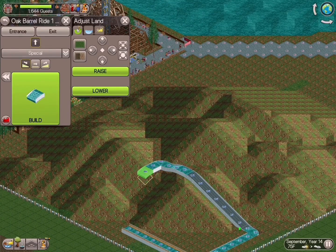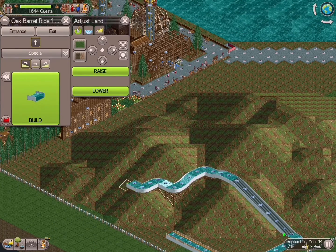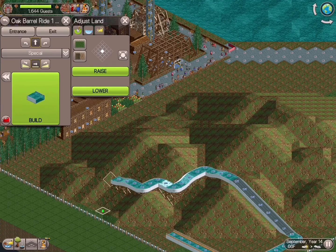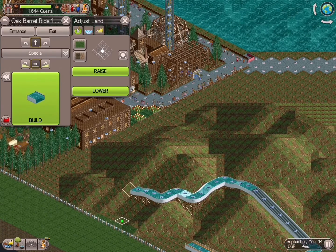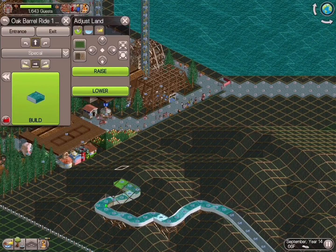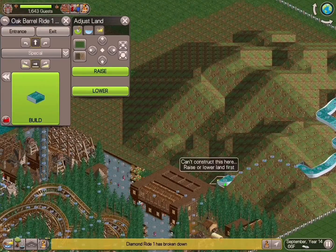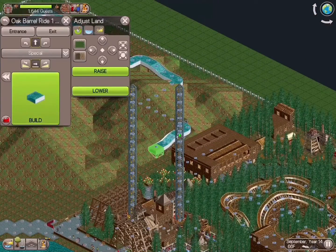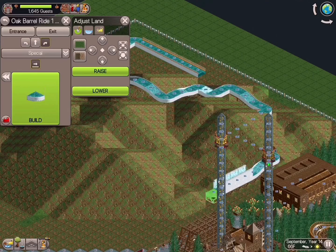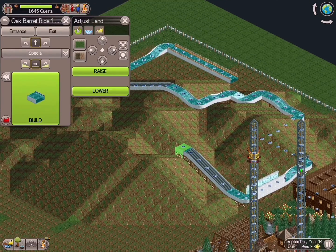We decided to build a River Rapids ride for this particular area of the park, and I thought it came out pretty good. We have this huge mountain structure that we built out, and the intention was to create something that was both indoors and outdoors, with a lot of twisty-turny sections, some rapid areas, and a waterfall area — kept it very eclectic.